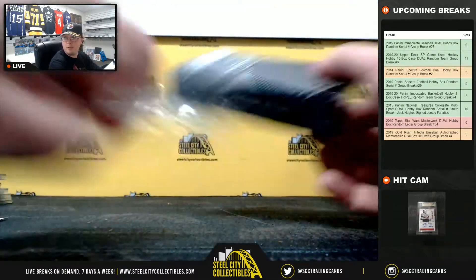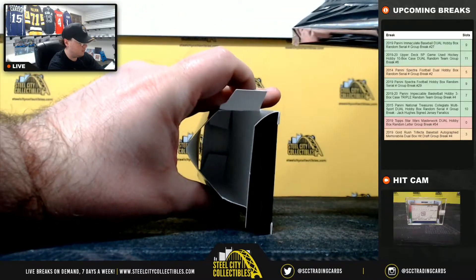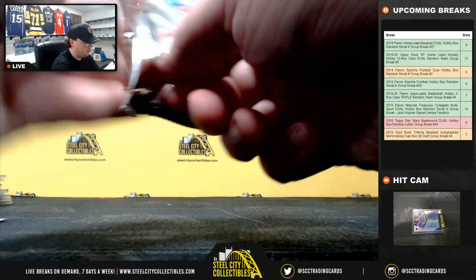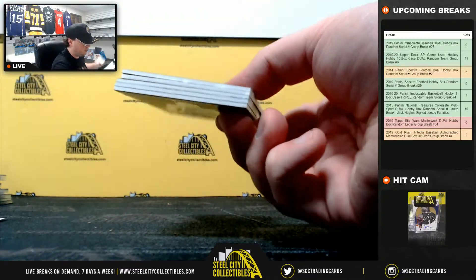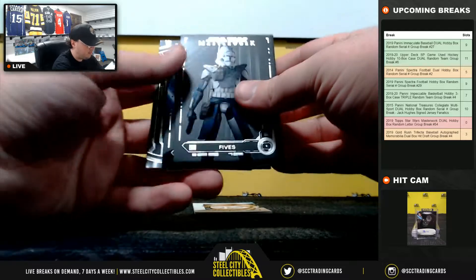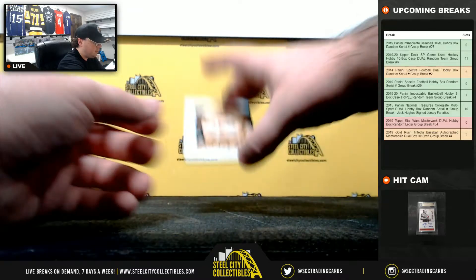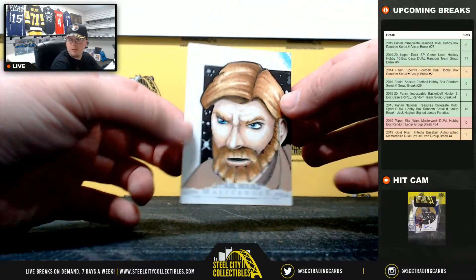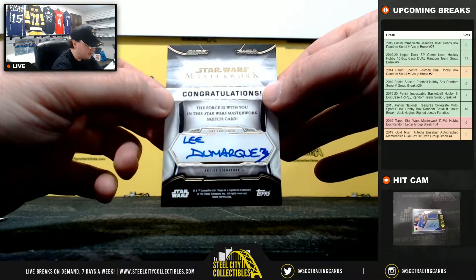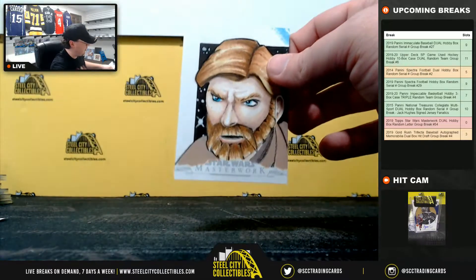And our final pack here — gonna have a sketch: got Fives, Plo Koon, Darth Vader, Jawas, and the sketch of Obi-Wan. It's Lee DeMarquez and the letter D goes to Jim. Another big hit there for Jim.